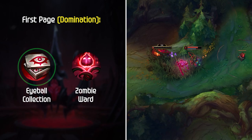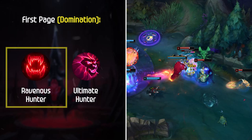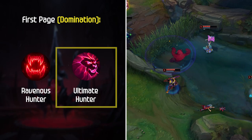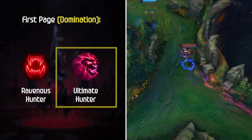Last up in the Domination tree, Ravenous Hunter and Ultimate Hunter. Ravenous Hunter is what I see most Ekko players running since it actually gives you infinite sustain later in the game — it not only keeps you topped up in the jungle but also in fights. Ultimate Hunter can be a good option if you don't think the sustain is needed, as Ekko's ultimate is an amazing playmaking tool and making it a shorter cooldown is extremely valuable. I would say that this setup is a bit less forgiving for new players with less sustain.